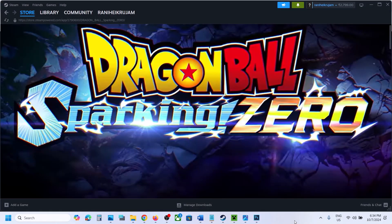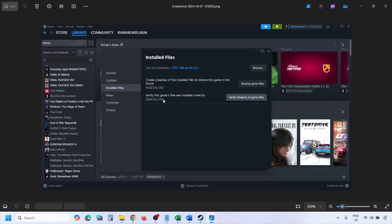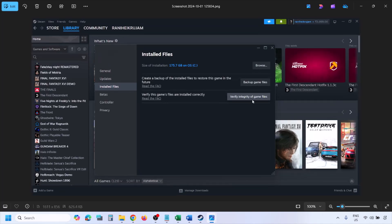The next step is to verify the game files. Go to Steam, click on Library at the top, find the game in the list, right-click it, and select Properties. Go to the Installed Files tab, then click Verify Integrity of Game Files. Once the verification is 100% complete, launch the game and check.